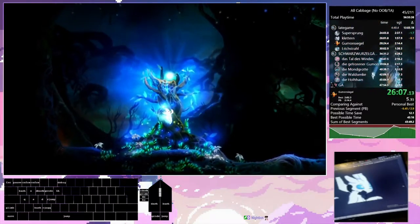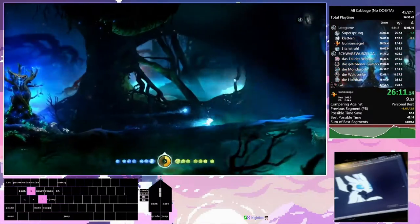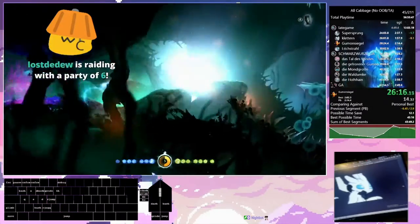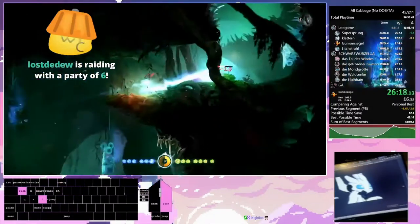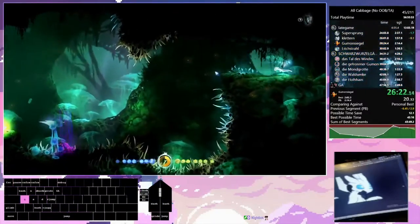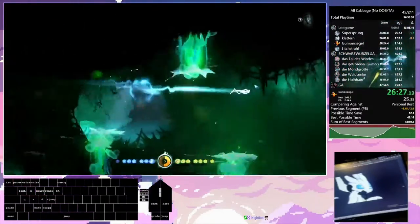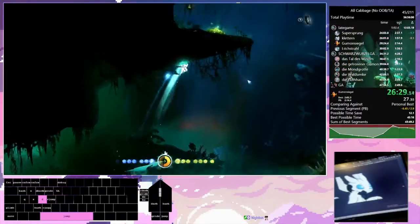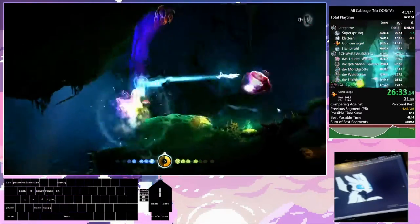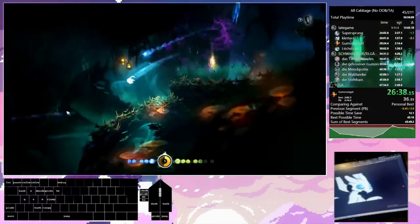This is why I think Blind Forest movement is so interesting — there's a lot of routing involved with where you're going to spend energy. You can see I have my UI turned on here so I can monitor energy count. You can see that each time I stomp, I lose energy and then it's instantly refunded — that's part of the cancelling mechanic I mentioned.